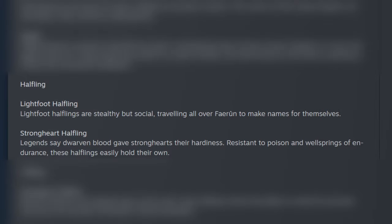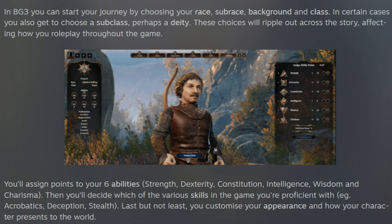Next up, we have the Halfling race. They also have two subrace options, and no matter which you pick, you get a plus-two increase to your Dexterity score. If you pick the Lightfoot Halfling, you gain a plus-one to Charisma and a bonus to Stealth and Hiding. If you pick the Strongheart Halfling, you gain a plus-one to Constitution and some Resistance to Poisons.